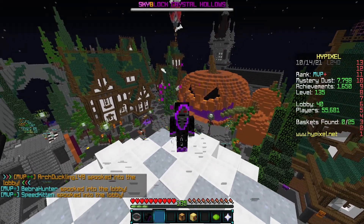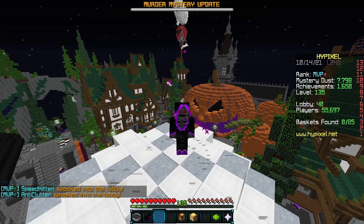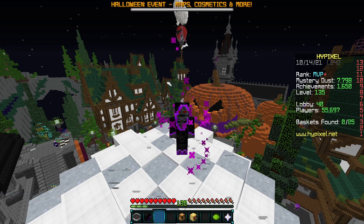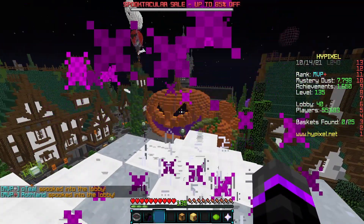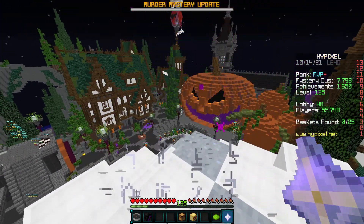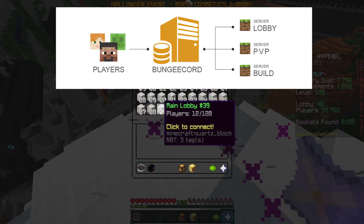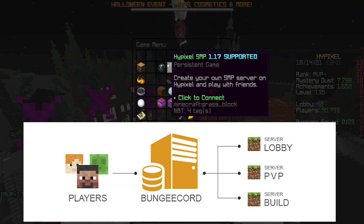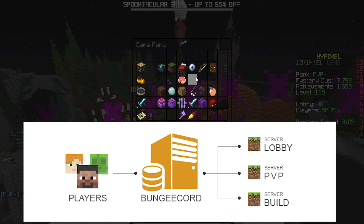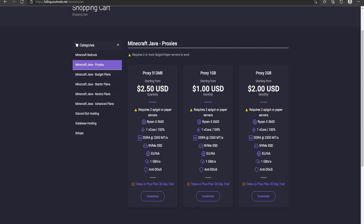Today we are going to be covering how you can set up your own BungeeCord network and server. This is mainly for those who are getting ready to start a new network, especially since 1.18 will be coming out very soon. Essentially, BungeeCord connects a whole bunch of servers together as one giant network — when players join, they connect through the BungeeCord server and can play different game modes all under one IP address.